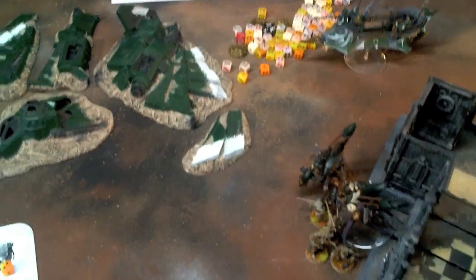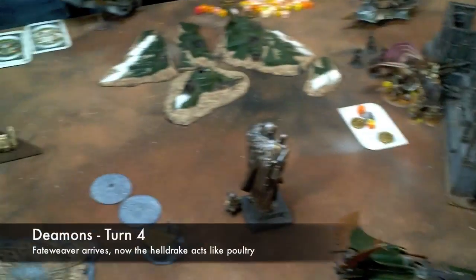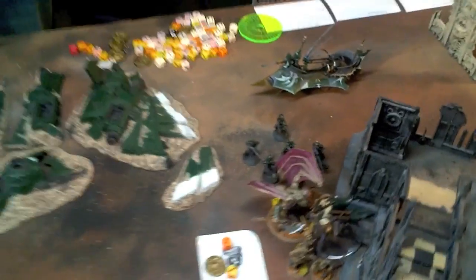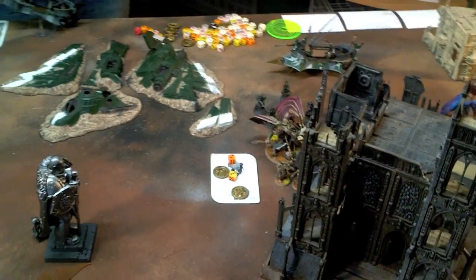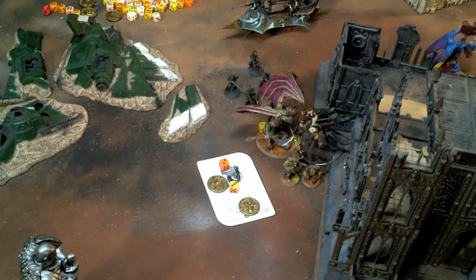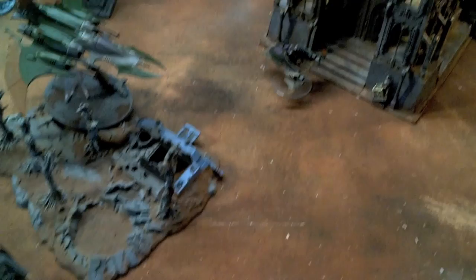Fateweaver is coming back on. I did kill all the Cultists. My two Talos have charged in and are targeting the Plague Bearer unit. Fateweaver came on the board, Vector Struck that Raider, wrecked it with three glances, and shot four guys out of that unit. They fell back after getting shot at. The Demon Prince with the Bale Sword charged into the Talos and killed one — the other took a wound from the Plague Bearers and is probably going to die next turn. The other Demon Prince Vector Struck the three Blasterborn and killed them as it flew off the table. The Helldrake also flew off the table.